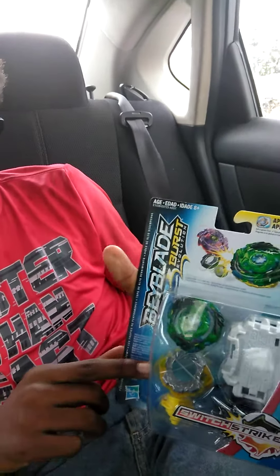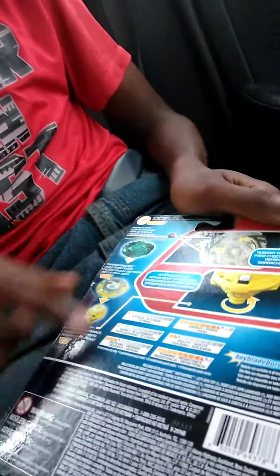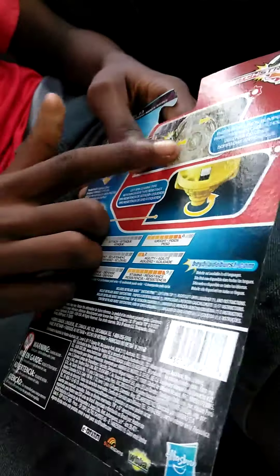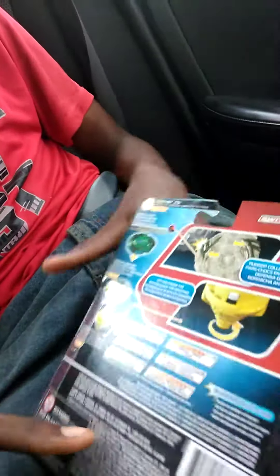So guys, as you can see, this is Drain Fafnir 7 Cross Survived. It's a really cool recolor. Let's go ahead and look at the back of it. I really like this new recolor of it in different parts. The gimmick shows that it has Rubber Collision Bumpers, so literally when it hits the rubber, it's gonna steal spin and it'll spin faster. Then the less spin stamina type, which I'm guessing just means it's gonna have a lot of stamina.